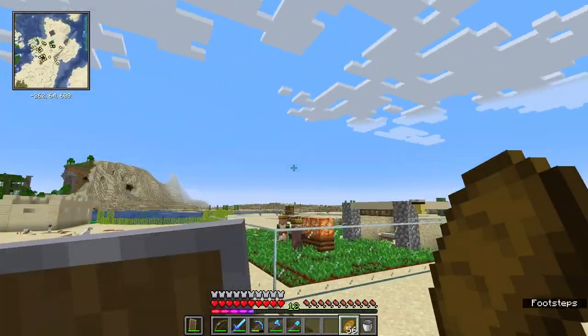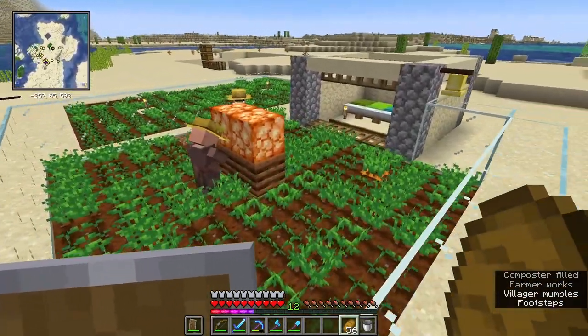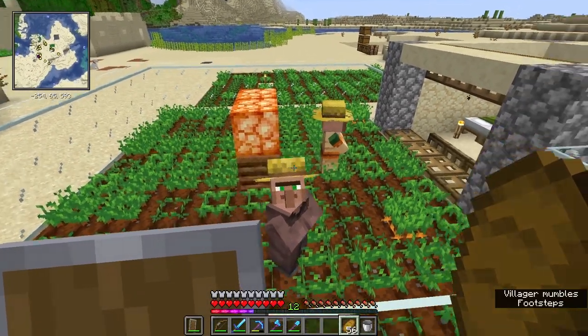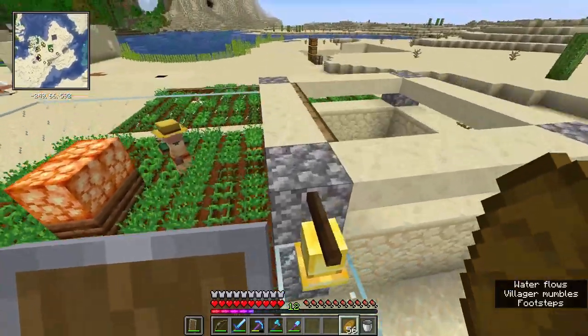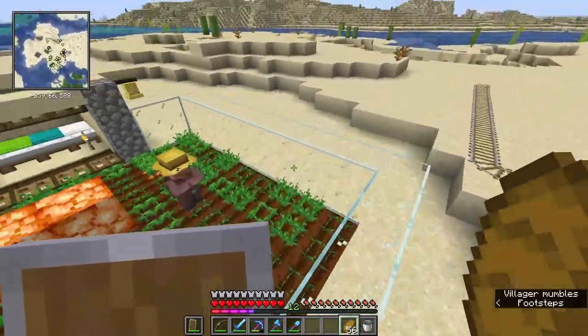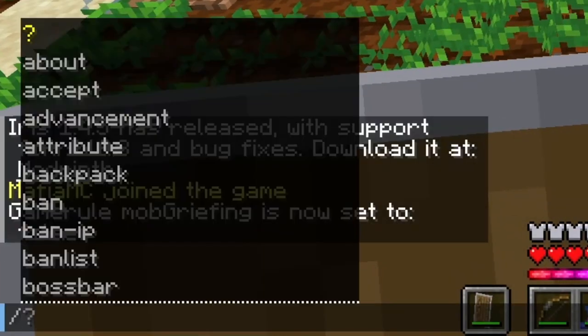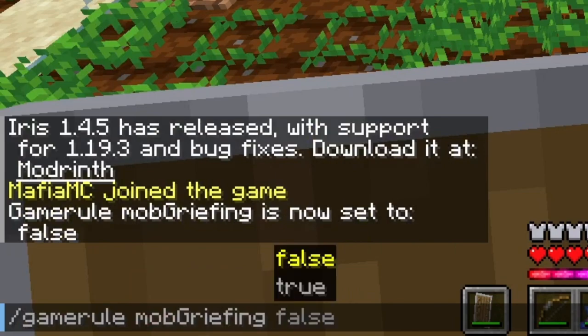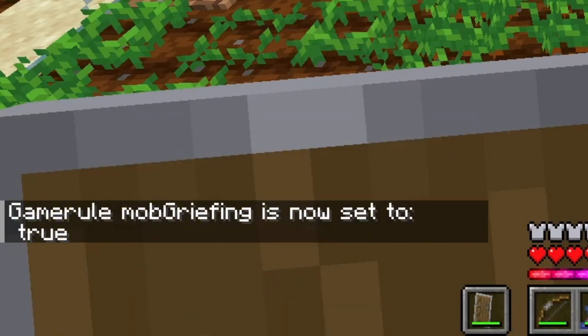Your villagers are not working properly, then maybe I have a solution for you. It could be because the game rule mob griefing is set to false. Just set the game rule to true and then the villagers should work again. Just type in slash gamerule mobGriefing true.